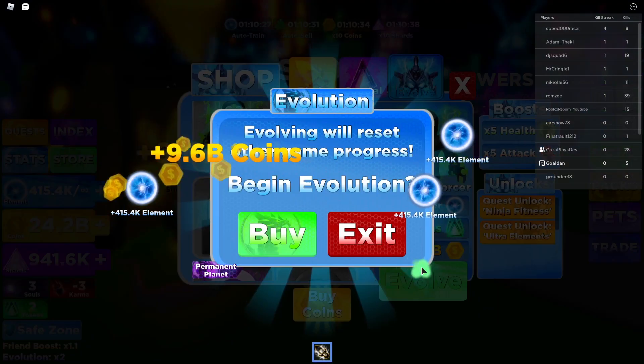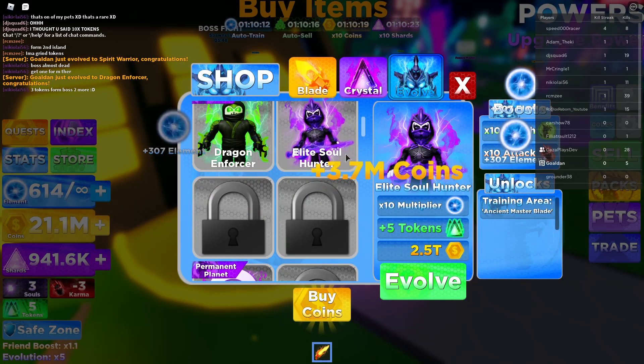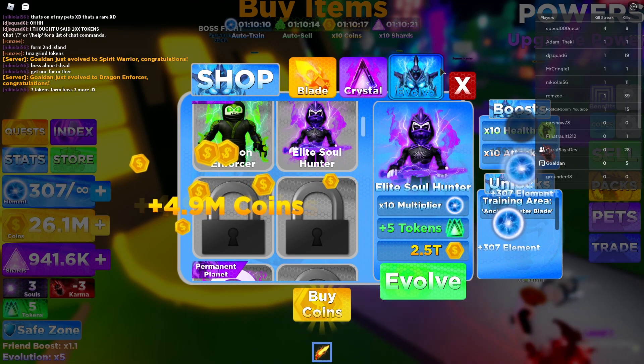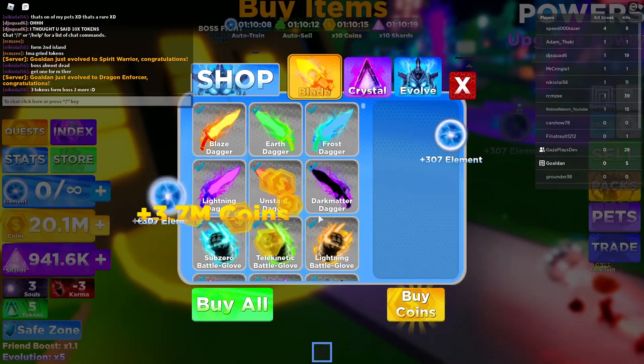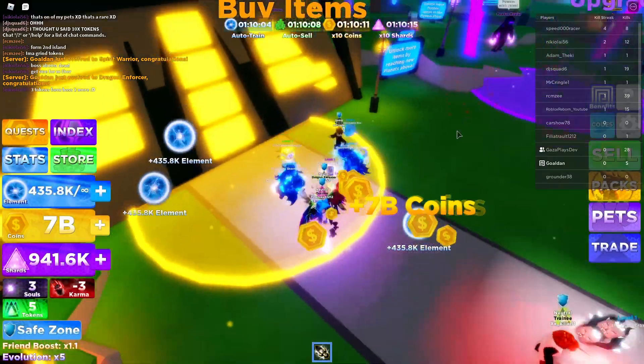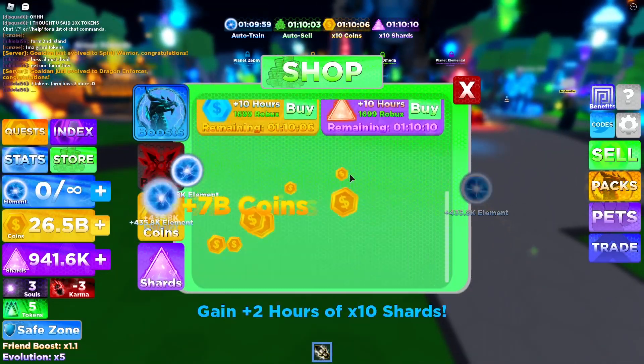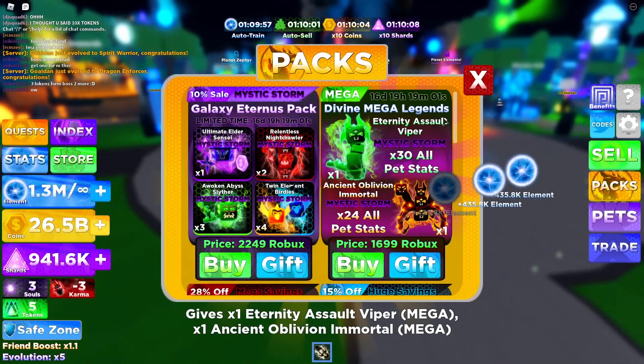We are at 14 billion guys, we can already buy it basically. Boom, we got the second evolution — so now we have the Elite Soul Hunter and that is 2.5 trillion for that. We're gonna have to buy all as soon as we can and keep getting up there. We have that equipped as well, we have our pets, and I'm gonna go look in the store to see if there's anything else I can buy.